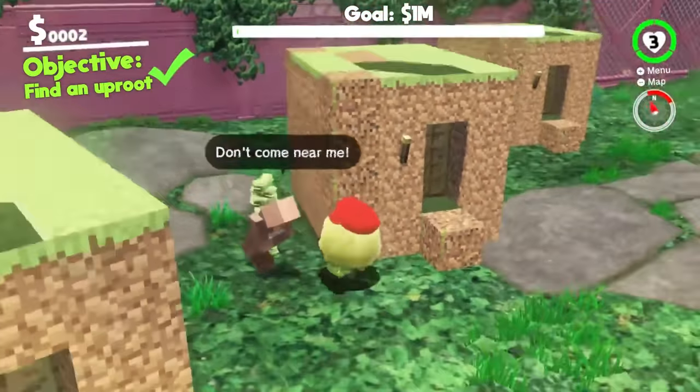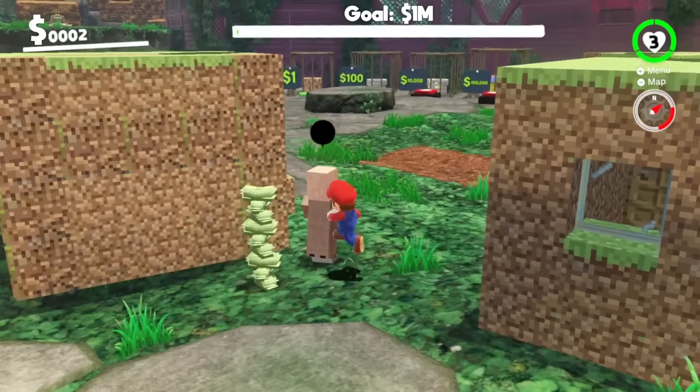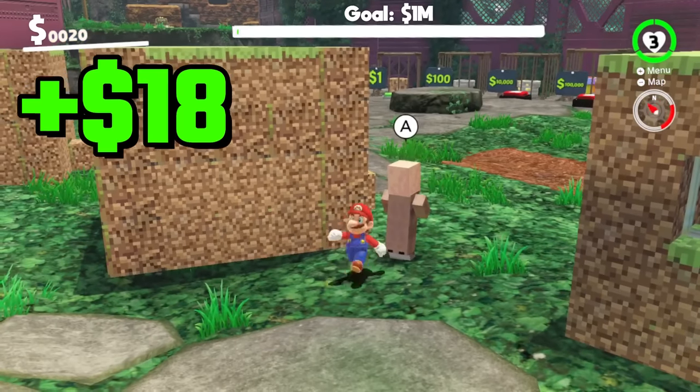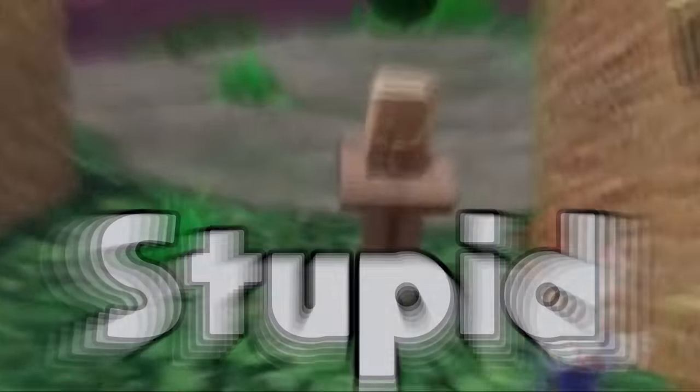Hey villager, I've got you an uproot like you wanted. And he has a pile of money near him. Thanks so much. Let's collect it. Wait, that was way more than $5, Mr. Villager — that was $20! This guy's stupid.